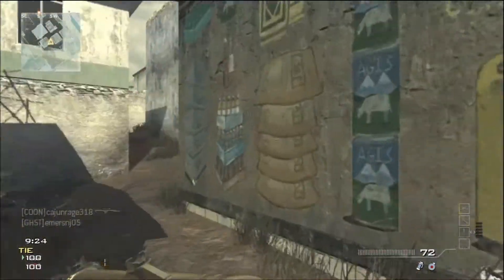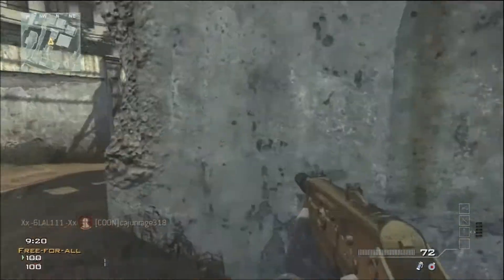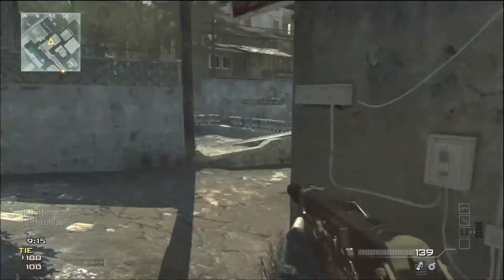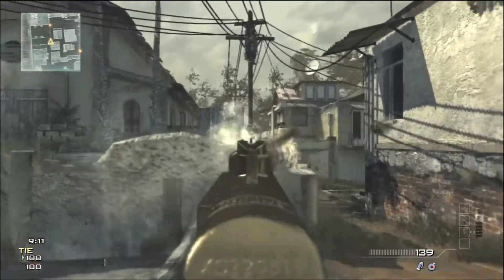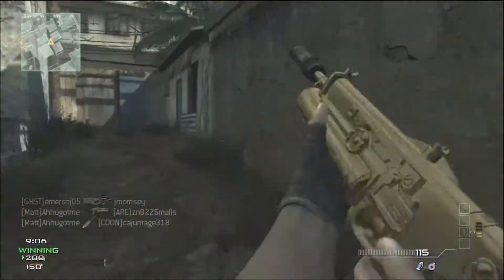Really the only strategy I stick with in this match is trying to stay in close quarters areas — very similar to what I did in my video from last week, which was winning a free-for-all match with the Model 1887. I'll post a link to that down in the description. My goal was to control one half of the map, and I chose the side with all of the tight corners.